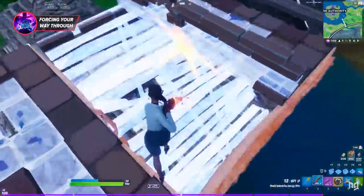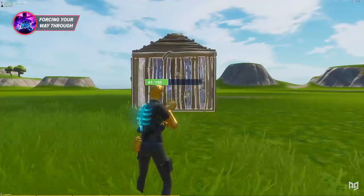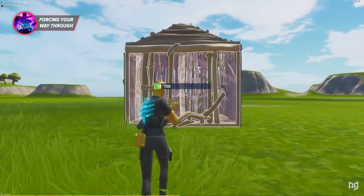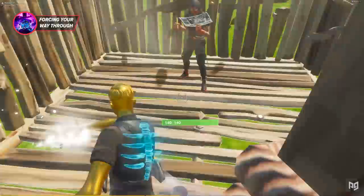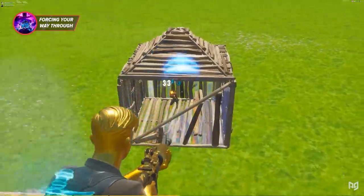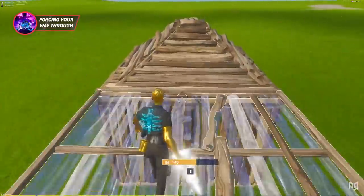Now let's look at three phasing techniques that utilize building pieces. Starting with the classic ramp phase — you probably know this one. Get the enemy's wall to low health and within one-shot range of your pickaxe or weapon, then place a ramp over your head. Jump and break the wall as soon as your head hits the top of the ramp. This gets you past turbo building and right into your opponent's box. Try to get your opponent low first so you don't take a huge risk going in.